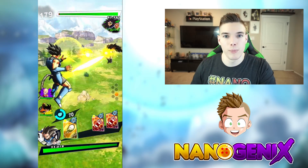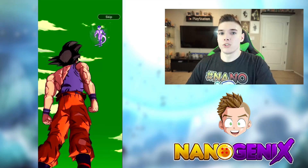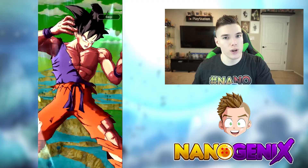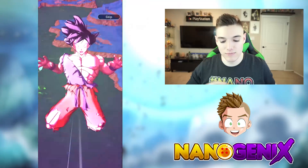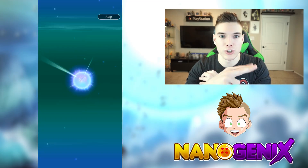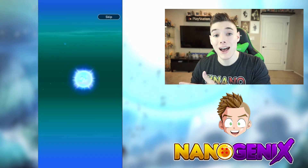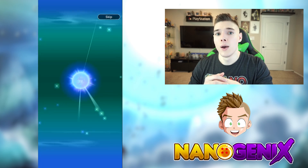Last but not least, let's talk limit breaking — something a lot of people in the community have been concerned about. A fully seven-star limit-broke character gives a plus 8% to their Z Ability and a plus 20 to their stats. You might think that means you're at a major disadvantage without a fully limit-broke character, but limit breaking is actually significantly easy — if you get just two copies of any character, you've already limit broke once. So you're not at as big a disadvantage as it might seem, and scout missions let you naturally work toward a fully limit-broke Krillin over time.